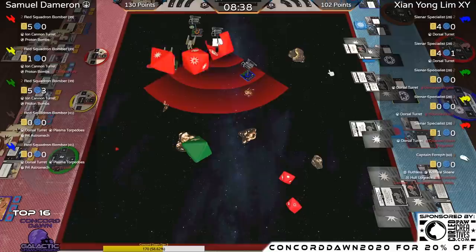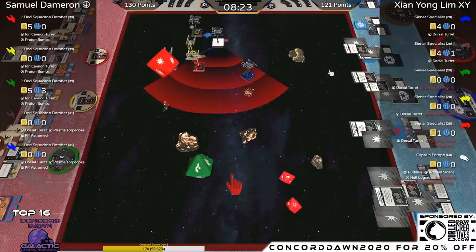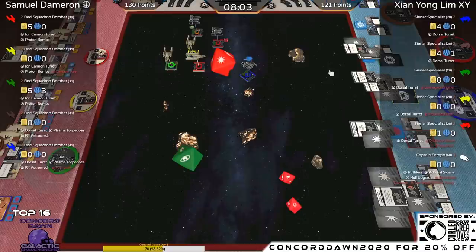Yellow Bomber is gone — it's now 2v2. One, two, three, four, five shots — confirmed. Next shot at range one with the Dorsal Turret: one hit into Red Y-Wing, Samuel spends focus to avoid damage. Samuel is still ahead 130 to 121 — the more expensive Y-Wings are helping him hold the lead. Last shot from XY: two-dice Dorsal Turret, one hit. Going into Red, takes the damage. That's half points. XY is now ahead 130 to 141.